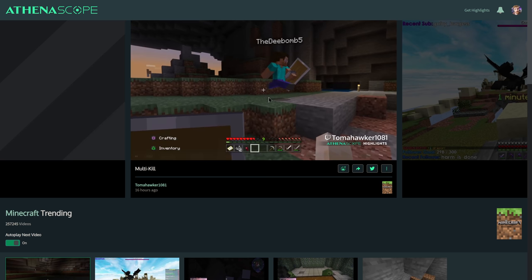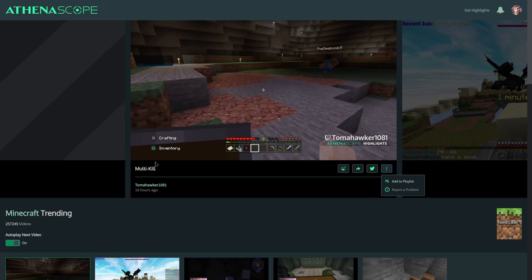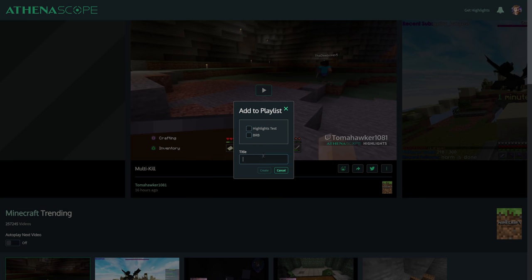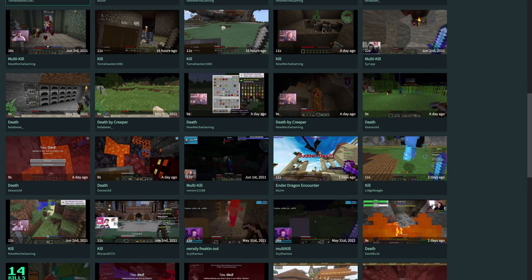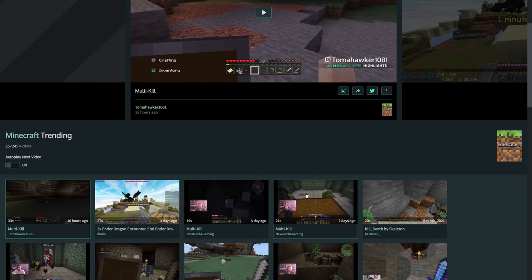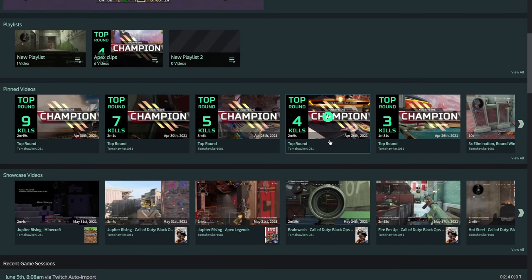You can actually add other people's clips to a playlist. You could curate an entire playlist of awesome clips you found, and other than music concerns — which I believe they would actually cut out — you can effectively curate your own playlist of other people's Twitch clips to keep your viewers entertained and expose them to other streamers. Or if you have a stream team or a Discord community, you can visit their specific Athenascope profiles and regularly add their clips to your playlist to feature them on your stream, which is incredibly valuable and really cool.